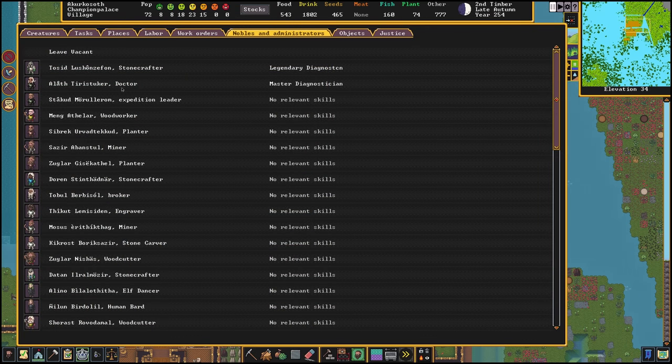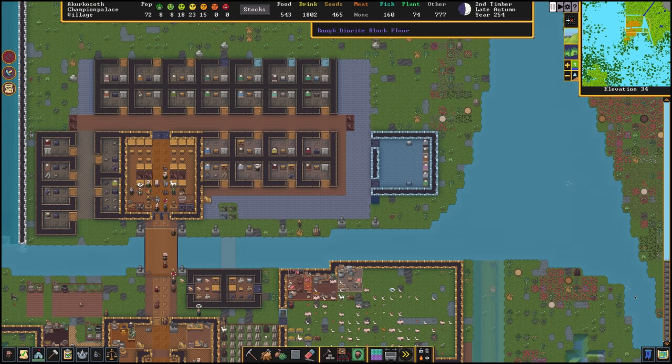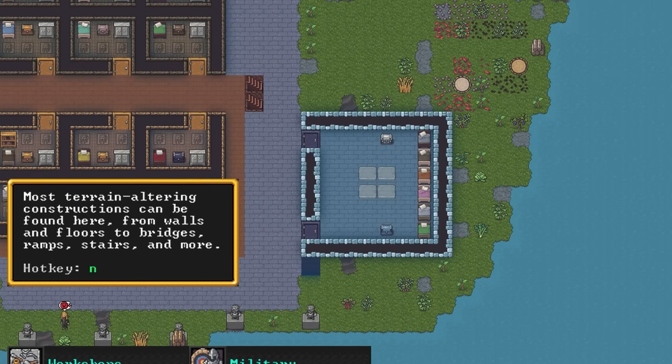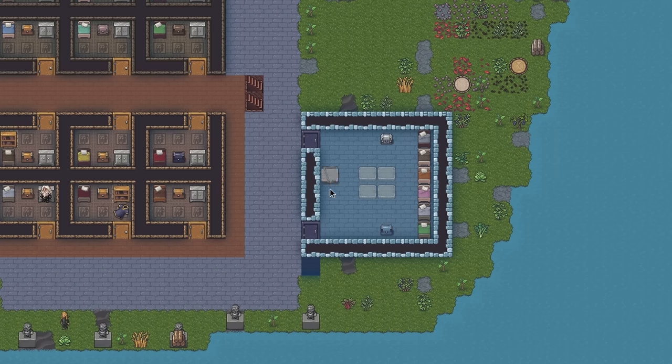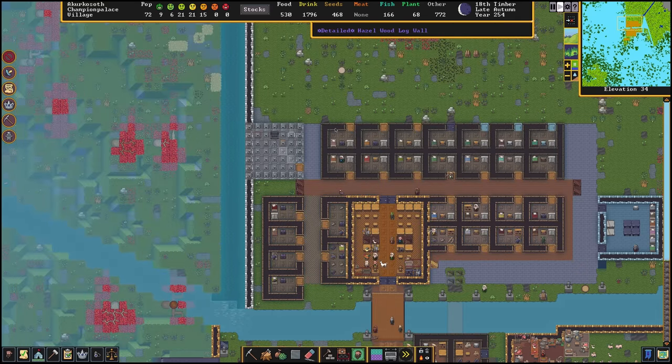But before that, a hospital. I appointed Al-Ahtiristeka — who made that almond wood armor stand from earlier — as the chief medical dwarf and put them in charge of their little blue domain. It wasn't intentional to make the little hospital in blue, but I do think it looks appropriate. Hopefully we won't need it any time soon.